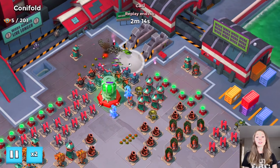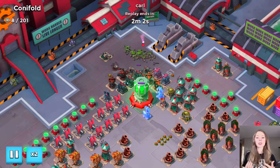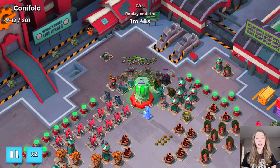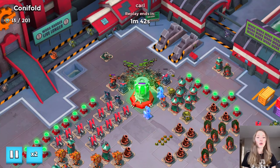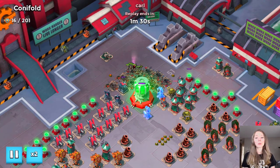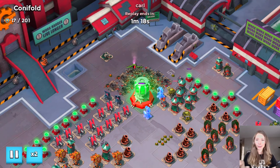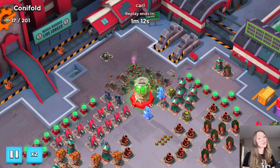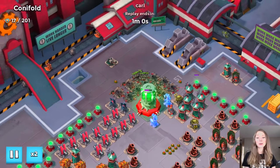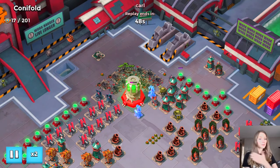He uses the Critters again to his advantage because there's a lot happening with the Cannons and Boom Cannons right by the power core. He uses the Critters as a distraction and the Shocks to freeze the defenses, then concentrates fire on the power core. Zookas take it all down and bring home 201 victory points. He reflares them once more to keep them away from the Sniper Tower range on the right-hand side, and just like that Carl brings home the victory.